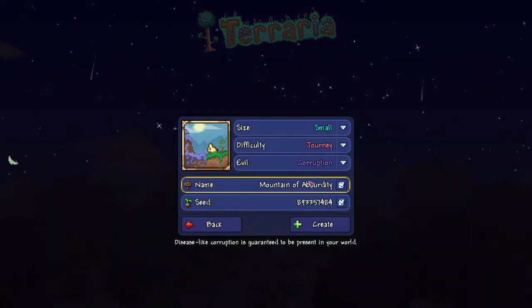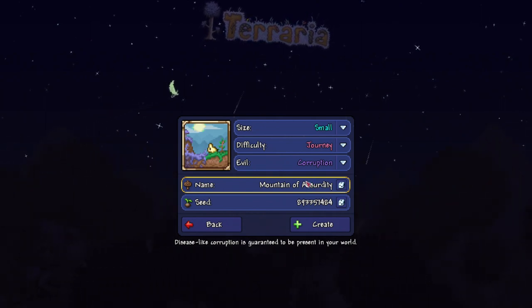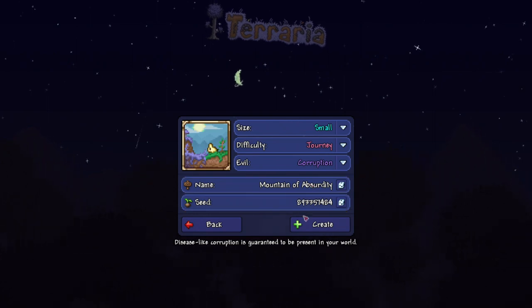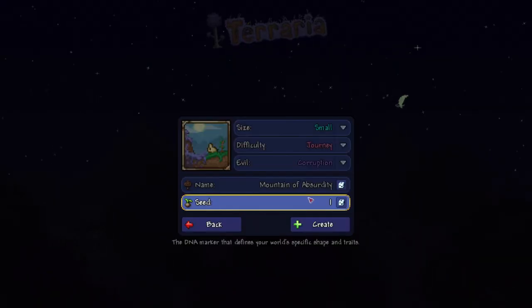The name of the world does not matter at all. You can call it purple or whatever you want — it'll be fine. But what does matter is the seed number. It's going to get quiet here for a second, so bear with me as I click.